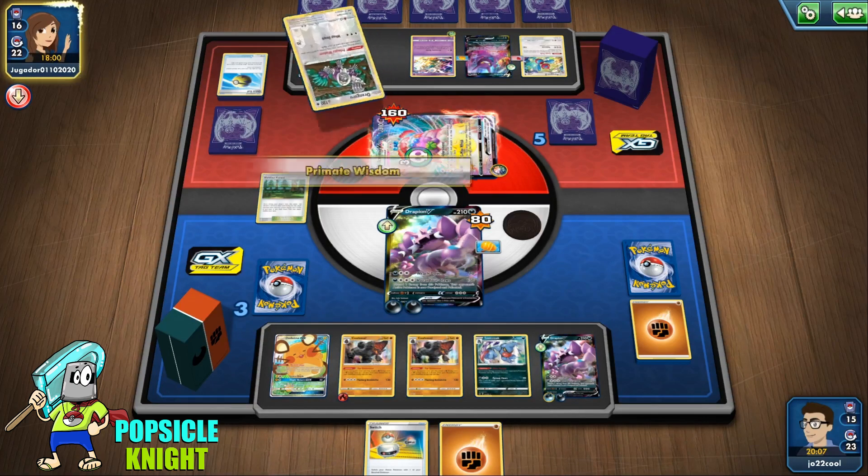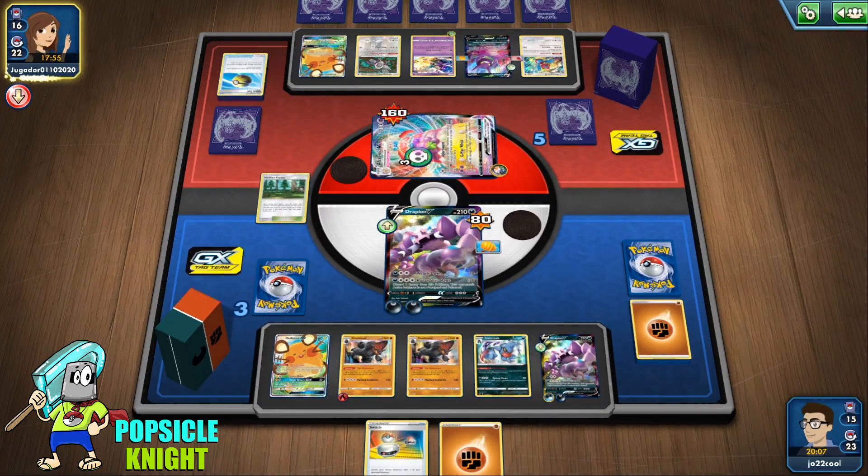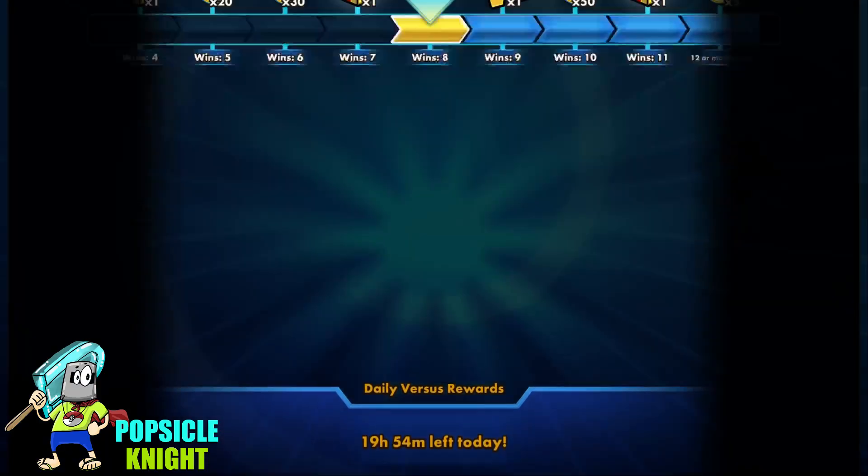Toxicroak's Poison is going to add 30 to that damage, and every time they pass it's going to add 30 more. By our next turn, we should be able to knock out this Alcremie V-Max. That's basically the point of this deck — it's pretty straightforward, though it does take a while because Drapion V doesn't really hit for much. Alright, so our opponent gives up, and that wins us the game.